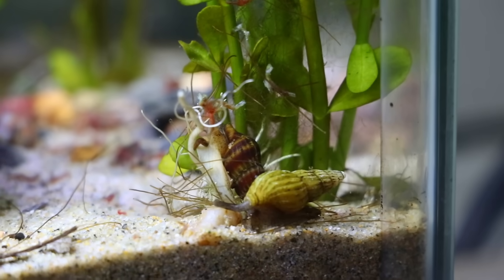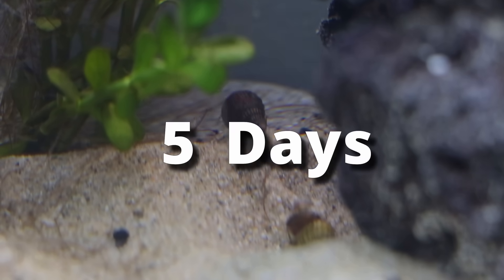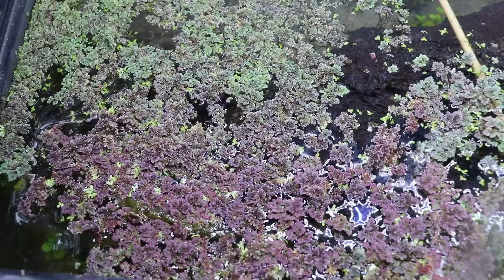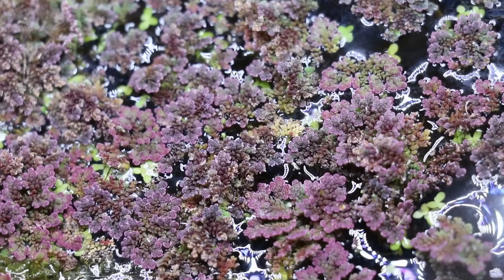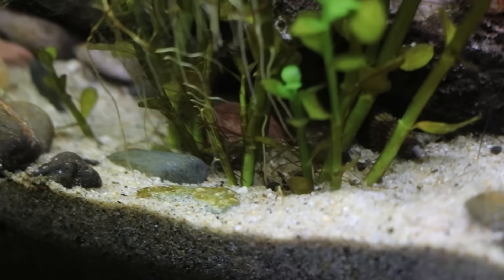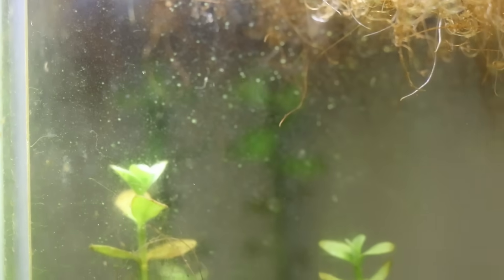As we let our snails and shrimp begin to settle, I let the tank sit for another five days. On our surface level, we begin to see our duckweed becoming a bit fuller and reproducing just a bit more. Down below, we begin to see a little bit of buildup and debris, which is good for the plants to help grow. We can also see a little bit of algae starting to grow on the glass.